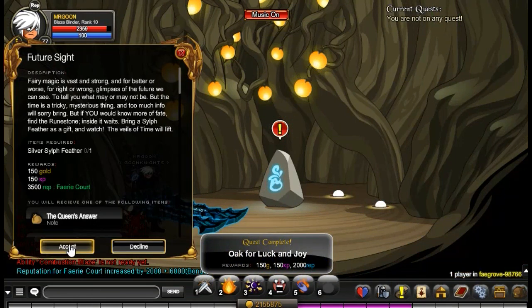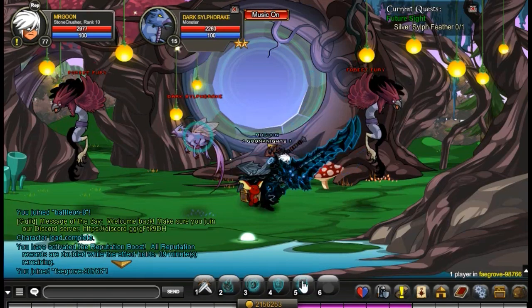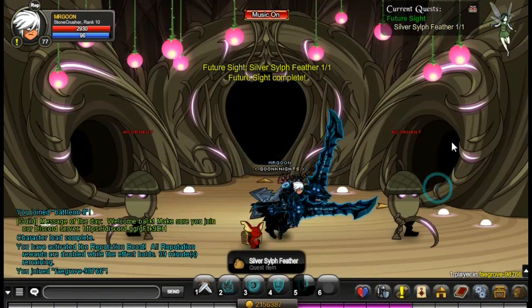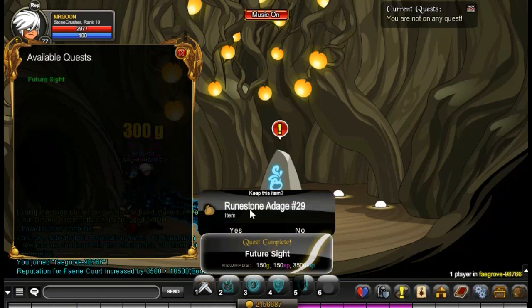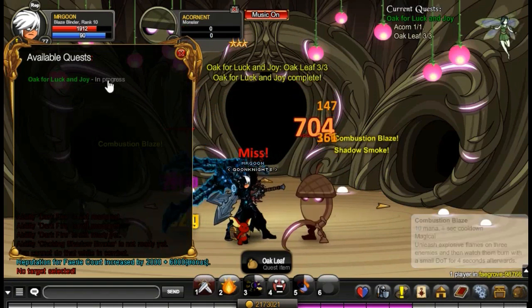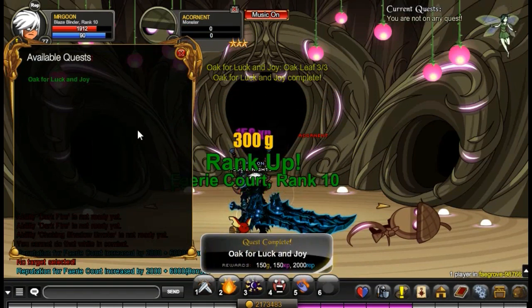Once you reach rank 8 you can then come through to the room on the right which has a runestone. If you do get the queen's drop at the top, make sure you keep it because it comes in very useful later on — it has a fairly low drop rate. The room to the left unlocks at rank 7 I believe, and that is where you can get the pot of gold which should have the farming gear for this area.